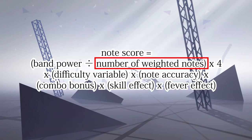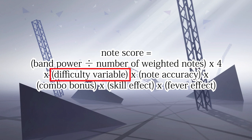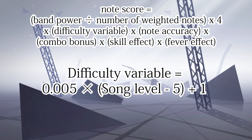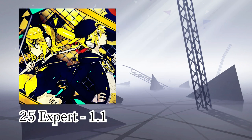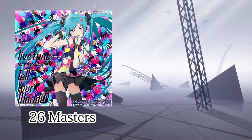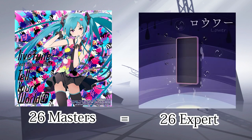Let's go back to the formula. After the weighted notes, we have the difficulty variable, which reflects how hard the song is. The variable is given by this formula — meaning a level 25 song has a variable of 1.1, and a level 5 song has a variable of 1.0. The game doesn't care whether you are on Expert, Master, or Hard — it purely looks at the song level to calculate the score.